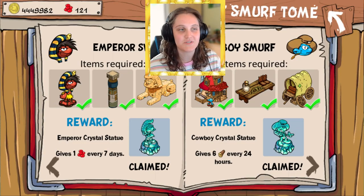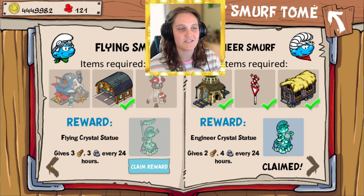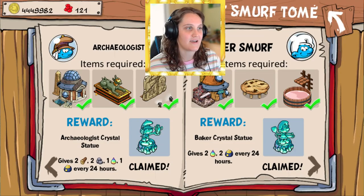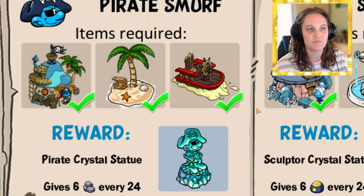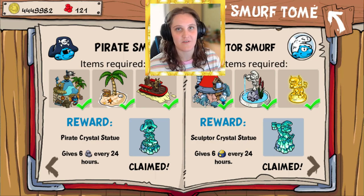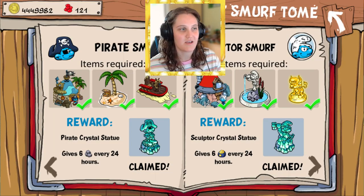Keep in mind that some entries like the Sphinx are wonders, so they'll take extra time to build. Go through the pages and see what works for you — I quickly did the easy ones first, like Pirate Smurf, where I got his hut and the little boat you can purchase in the book. His island comes from playing his scavenger hunt game and I was able to get it pretty early.